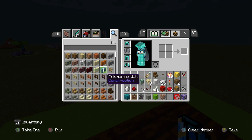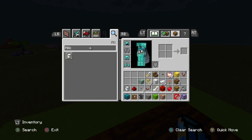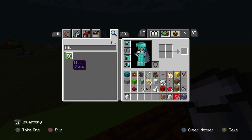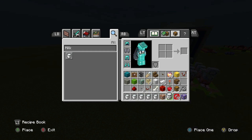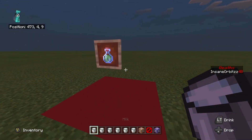I'm in my inventory getting a few buckets of milk just so I can take away the effects once I have done them. I probably won't need this many — it's just here just in case.